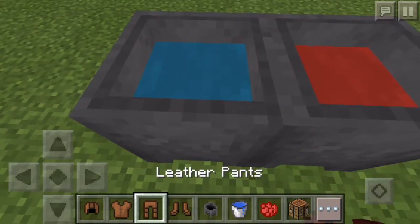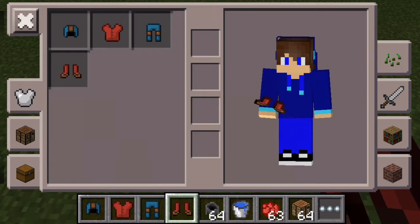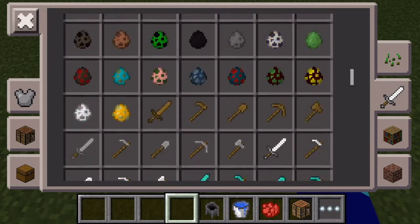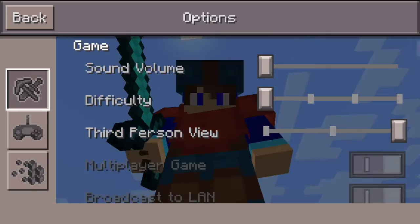As you guys can see, I already have my armor that is dyed. There you go - so we have dyeable armor. You can switch into your mode, whatever you want to do, show off to your friends that you are the grand master.